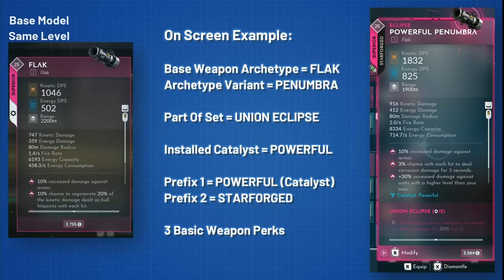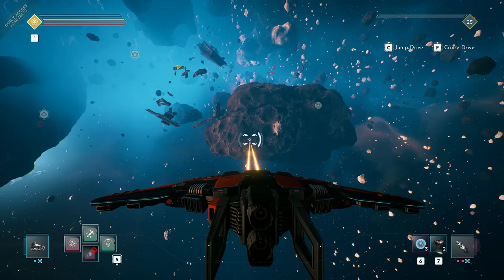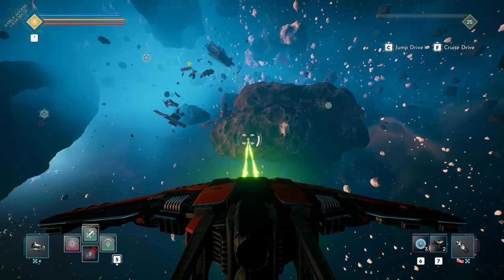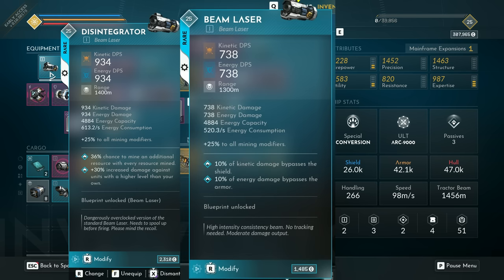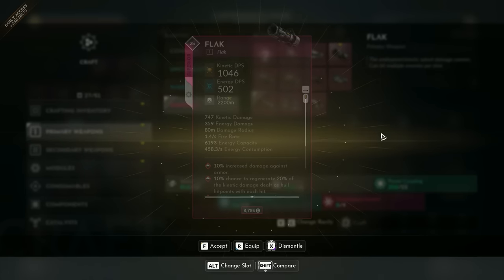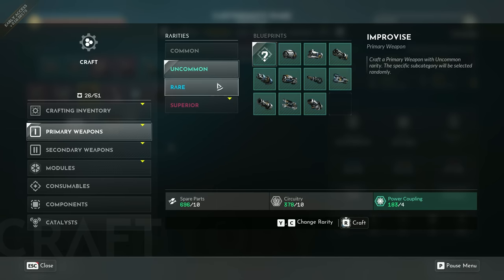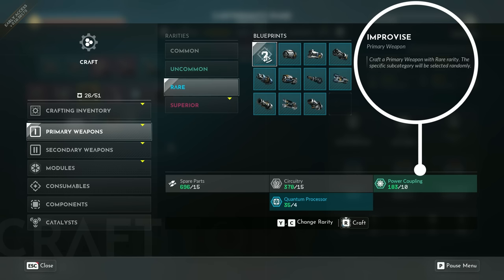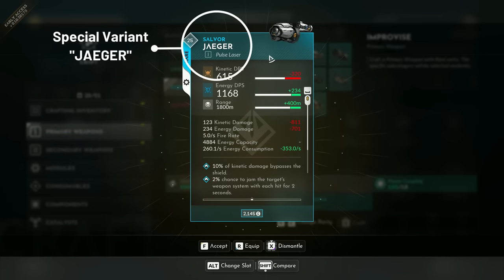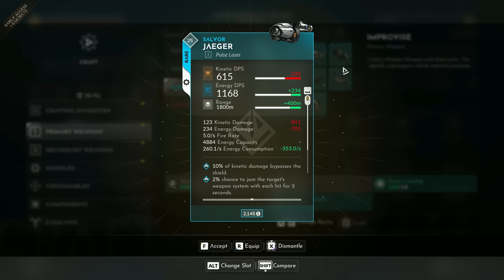The weapon variants can be very simple, like higher range, better energy efficiency or higher damage with more energy consumption. Some variants add additional behaviors, like the disintegrator variant of the beam laser that adds a spool up effect in addition to higher range, base damage, energy consumption and recoil in comparison to the basic beam laser. Not all variants are available for all weapons. You can either craft a base model of each weapon class with no prefixes or craft a random weapon using the improvise feature, which can result in a base model or special variant but not with additional prefixes.